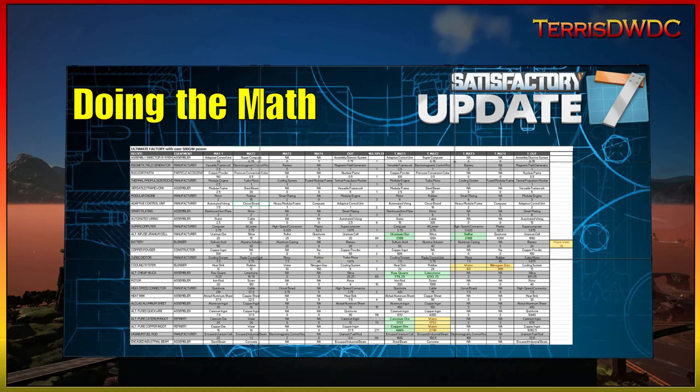The spreadsheet also covers what is ideal for the ultimate starter factory, and then I combined that all into one ultimate mega factory to handle everything we need to do. I'm going to make this spreadsheet available on my Discord — you can download it and have a look. It has a tab for the optimal starter factory to make all of your space elevator items.